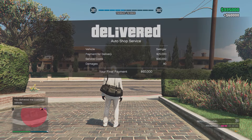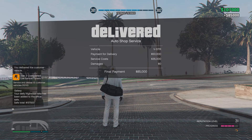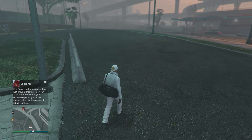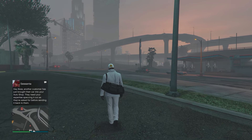We net $25,000 profit from these, and this week in particular, if you're watching at the time of recording, you'll earn $50,000 as these are paying double money and RP. Sasanta will typically give you a message every 48 minutes in real life to say a customer has dropped a vehicle off.